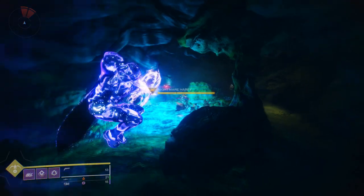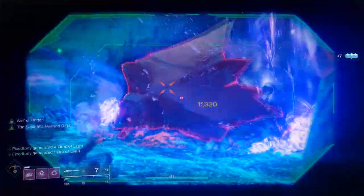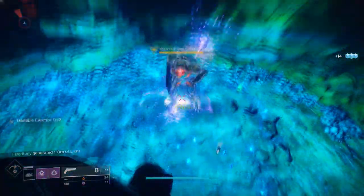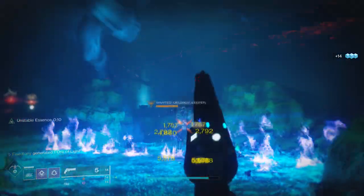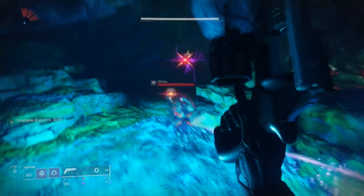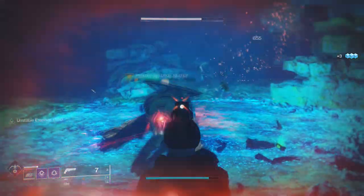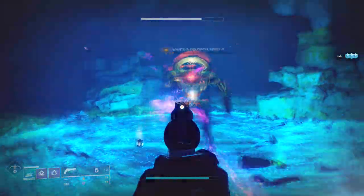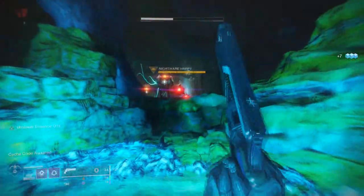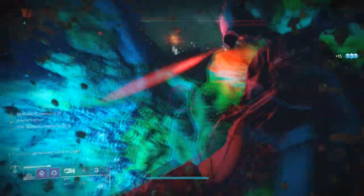For PvP, maybe Rangefinder with Timed Payload or Explosive Payload, or Opening Shot with Timed Payload or Explosive Payload. Overall I like the perk rotation this gun has. It's just really unfortunate that it's a 110. They're in a better spot than 180s — 180s just feel bad — but with something like Rampage with Rampage Spec and Rangefinder, or Opening Shot with Timed Payload, you can probably make it work.